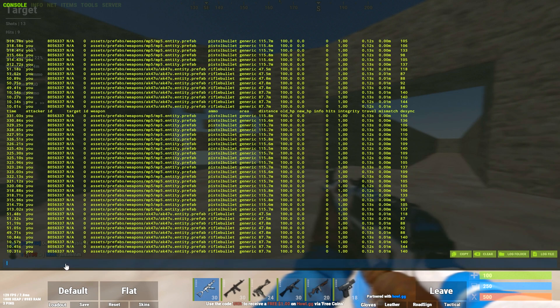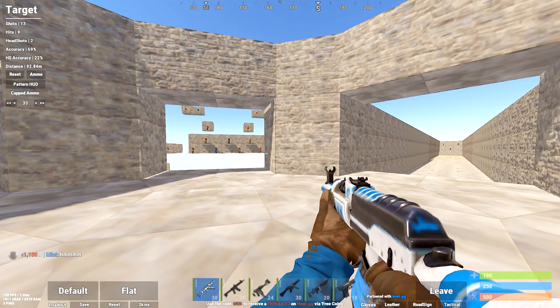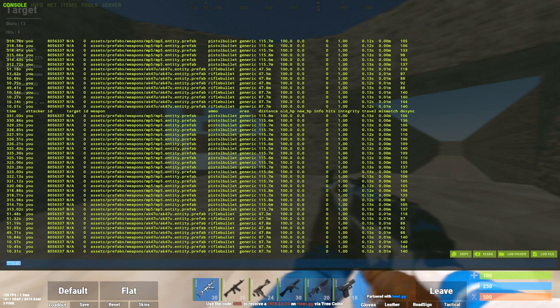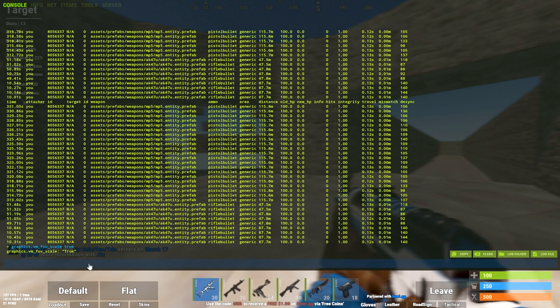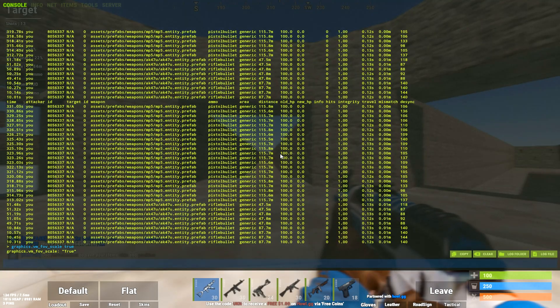Next is my FPS counter in the bottom left - if you'd like that, just type in 'perf 1' and it will come up. After that we have the skinny AK. If you look at my AK it's skinnier than usual - that command is also in the description. I'll show you what it looks like normally - it's a bit fatter. Everyone likes to play with the skinny AK, so it will look like that.